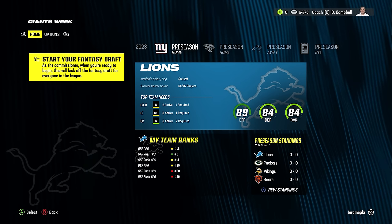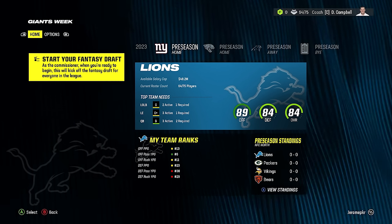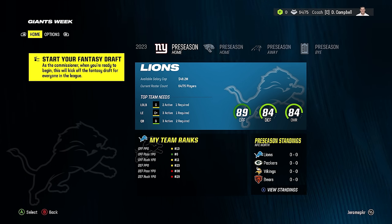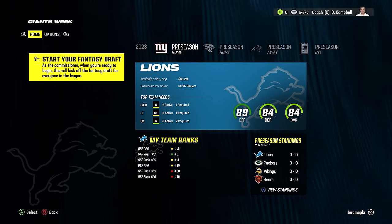We've done a few speed rebuilds this year on Madden 24 — some you guys really liked, some not so much. I figured if I'm going to bring them back, we should start with a bigger challenge than normal, which is why we're doing a fantasy draft speed rebuild. That means the 10 minutes we normally get to make trades will be used to make draft picks.